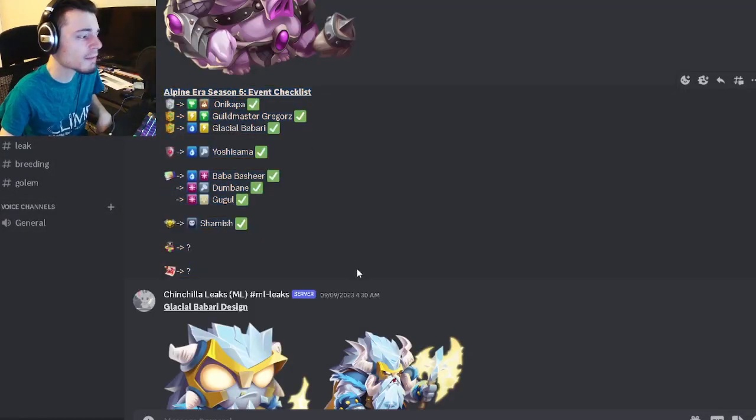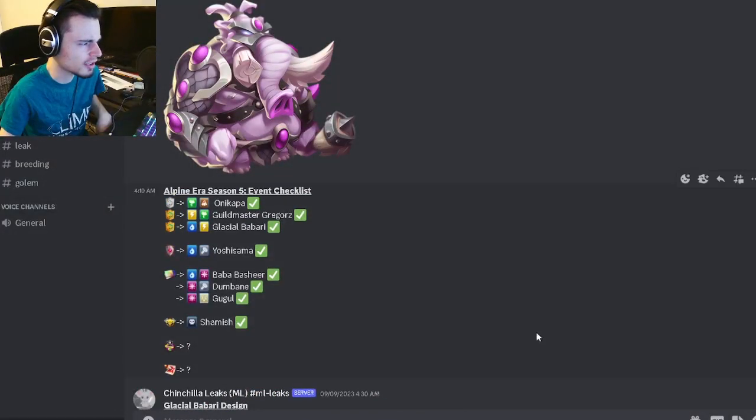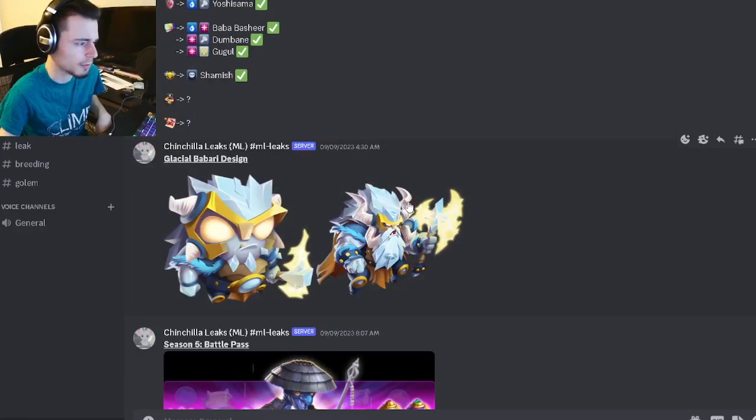We have the Alpine Era Season 5 event checklist if you want to see where any monsters are going to be. And then we have Glacial Barbarian's design — this is a really cool design as well, I really like this one. Both Dumb Bane and Glacial Barbarian are very cool.